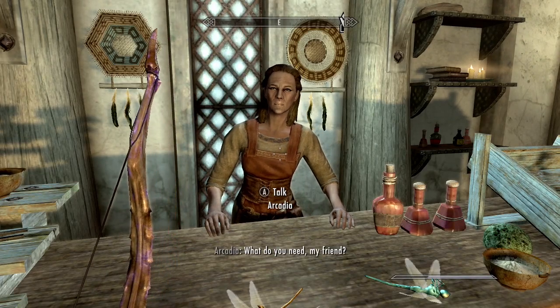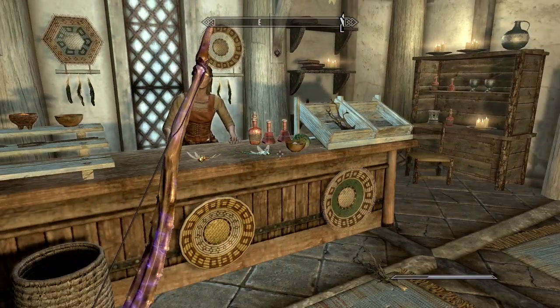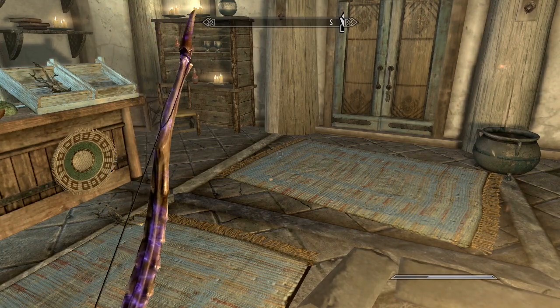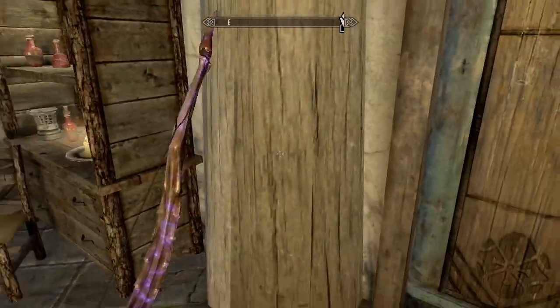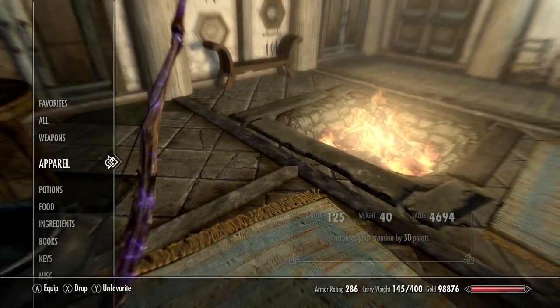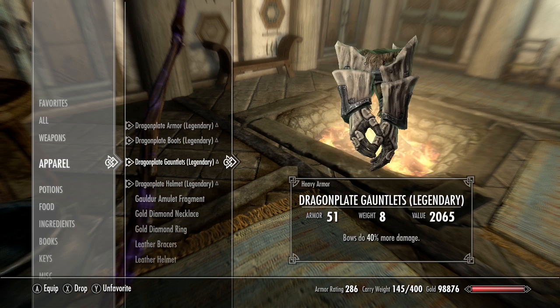Welcome back to more Skyrim tutorials. In today's tutorial we'll be doing the fortify restoration glitch, which is a great way to get yourself to level 100 alchemy and get your armor upgraded to a very godlike status. Right now my armor rating is only 286, but when complete, my armor rating will sit at about 45,000.